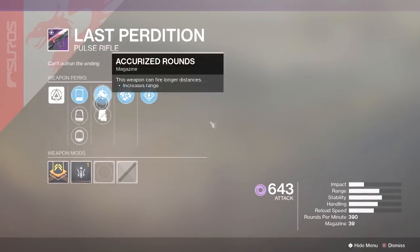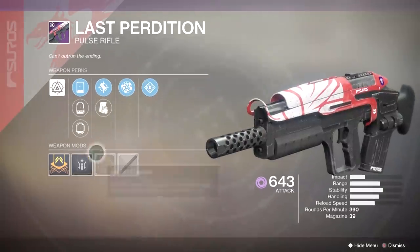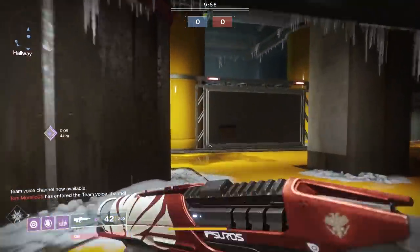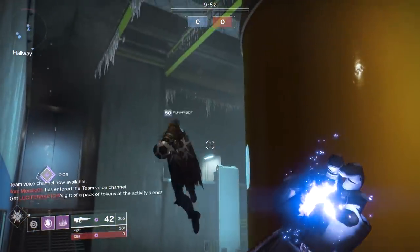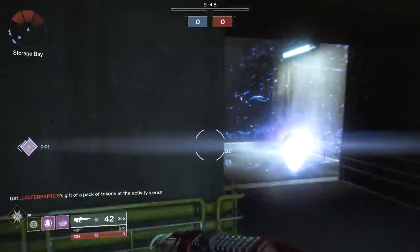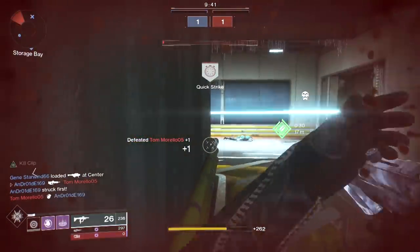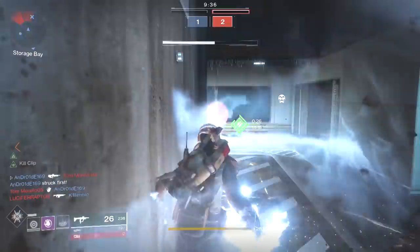As it sits currently, Bygones is the only 390 kinetic random roll, and for the energy category we now have two options: the Swift Ride and now the Last Perdition. There's a link to the Swift Ride review in the description and on screen. This can free up that kinetic slot, and since this does drop after matches, rank ups, and has a set roll from Shaxx, you can continue to try to get good rolls. I already have a beauty — an Outlaw Rampage roll from a Crucible rank up package.